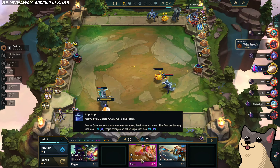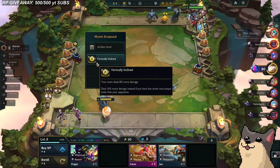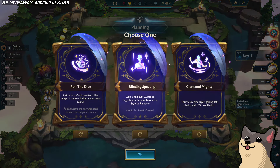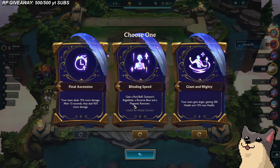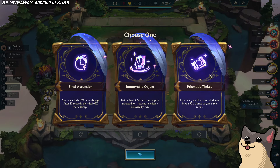I'm probably not playing Gwen. Gwen would be good for the midgame, but I don't want to put too many traits in because I'm Vertically Inclined. I always want to have fewer traits active than other people. Blinding Speed: your team gets larger, gaining 305% max health. Rascal Gloves, Final Ascension. Gain a Randuin's Omen — its range is increased by one, its effect is increased by 70. Oh, Prismatic Ticket for sure!